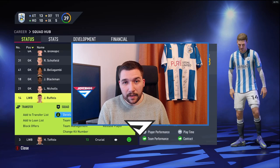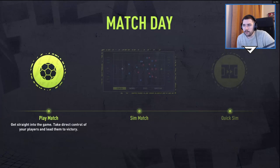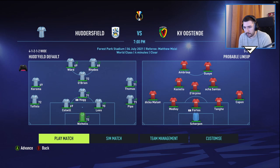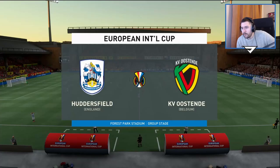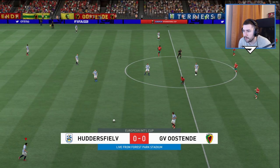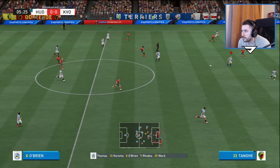We're not going to be doing too much menu stuff at the start. I've decided I'm only allowed one maximum transfer in the summer window, and then we'll see how the team gels and what we need to improve on going forward. Without further ado, let's jump into the pre-season tournament. So — European International Cup. We've got our first game here against Ostend. I'm just going to jump into this game with the team that we've got. No scout reports have come back yet, so there's not a lot we can do. We've got all the formation and everything set up — we're good to go. There's like 3 million or something I think we get if we win this, so it would be good to win.